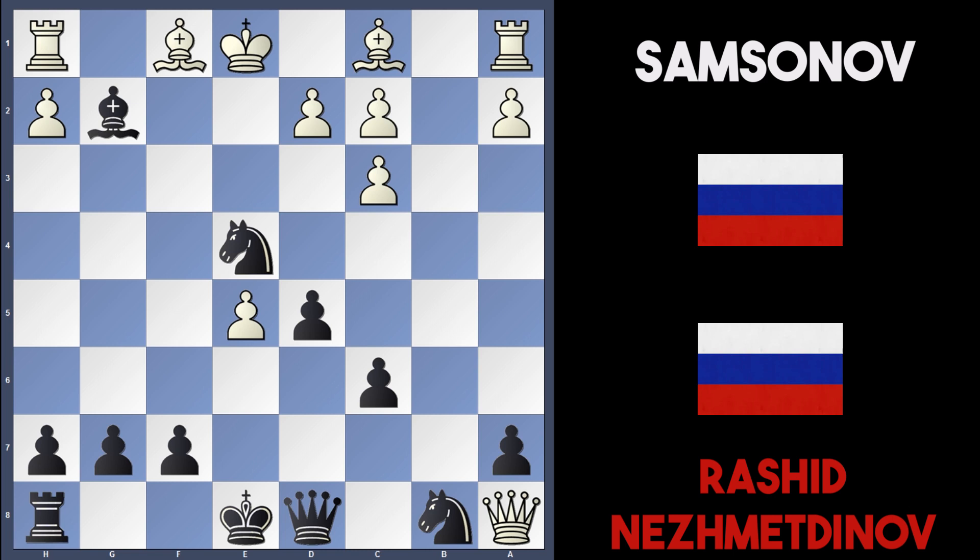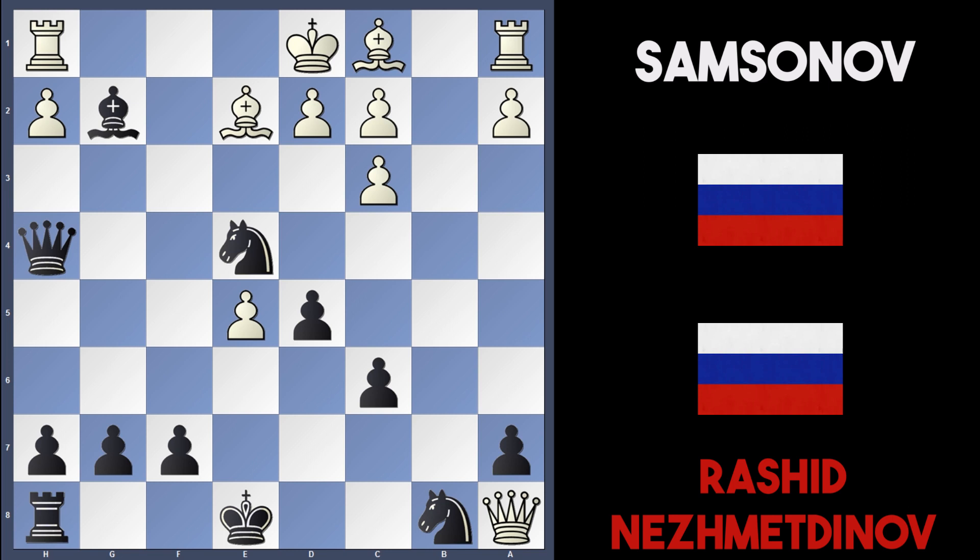Back to the game — the bishop takes g2 sacrifice was played, but weirdly Samsonov didn't take it. He played bishop to e2. Now I want you to pause the video and try to find mate in five moves — it's black to move. Can you find the smothered mate? Nezmetnov found it: he played queen to h4 with check. King to d1 is the only move, and then knight to f2 check — king e1 is the only move, and now there's a smothered mate trick. Knight to d3 check — king and knight — there's no way to block the check, so king d1 is forced.